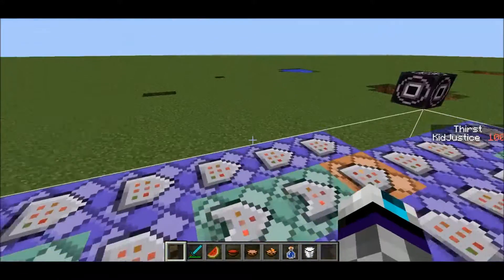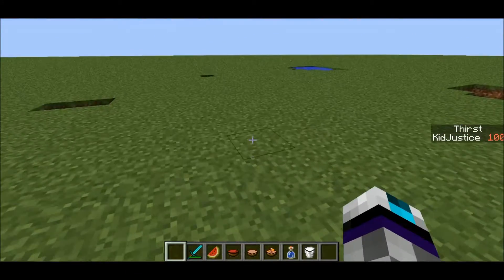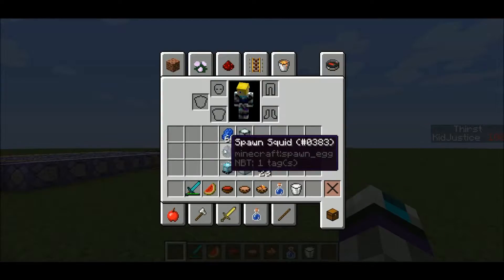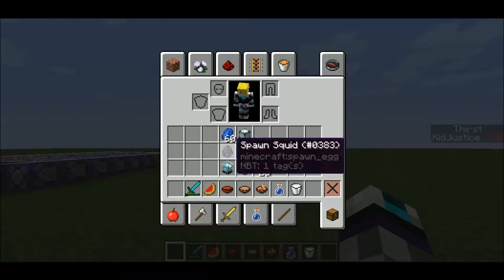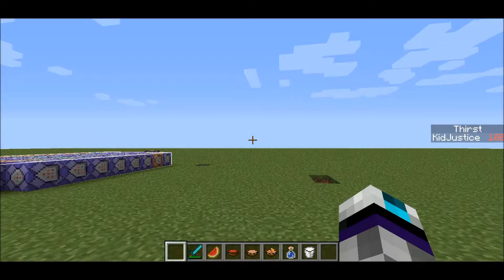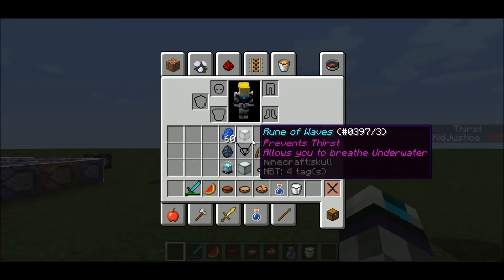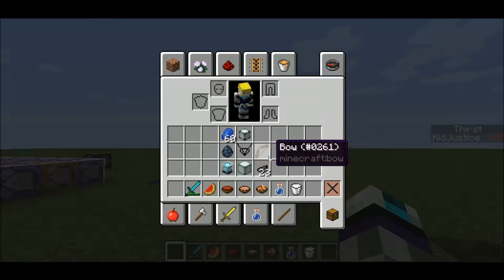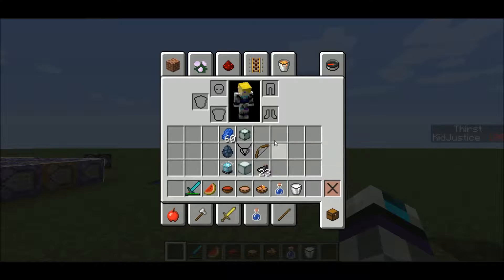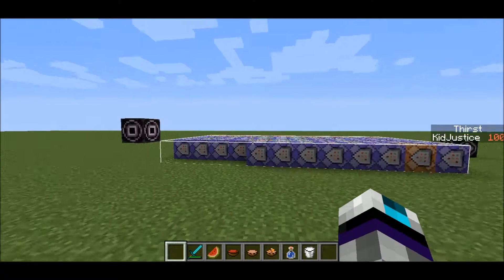I'm going to make my own. I'm calling this the water update because it doesn't only add a thirst bar — it adds something to do with squids, a new boss, and it adds a rune. I ran out of armor to use, so I made my own type of equipment. And I made a texture pack for this slot, which will be in the description below.